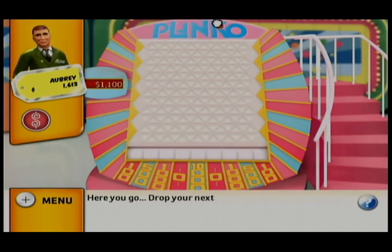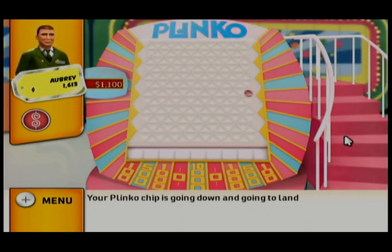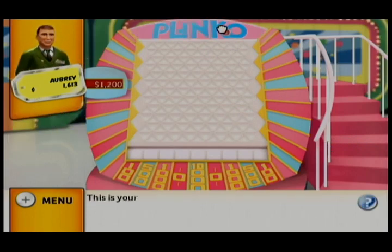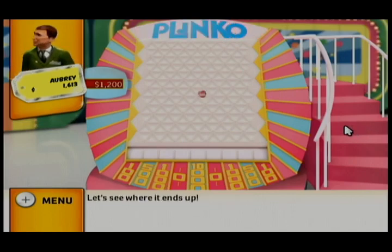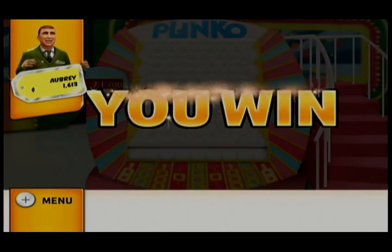Here you go. Drop your next chip. Your Plinko chip is going down and going to land on $100. This is your final chip — make it count. Let's see where it ends up — $500. Your total is $700 to find the Plinko.